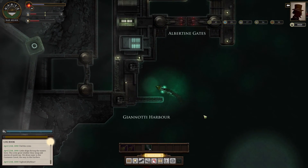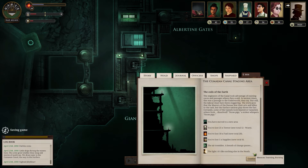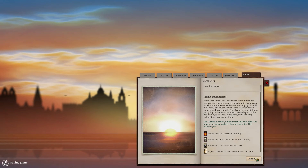And now, a quick trip to the surface. Gather our information for our port report — surface gossip. Moving on up to Naples. Still need to sell that coffee. Farms and Fantasies: in the vast expanse of the surface, without familiar echoes, your engine sounds strangely quiet. Your crew watches the white-walled farmhouses slip by. 'I could live there,' one muses. 'Grow olives or something. There's a family.' He collapses to the deck, his eyes roll back, and a last long sighing breath goes out of him. The surface is restful, but your crew may and will die here.